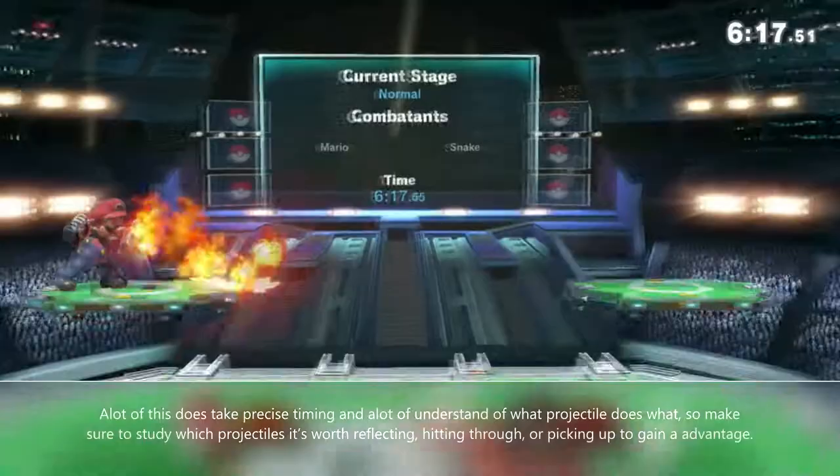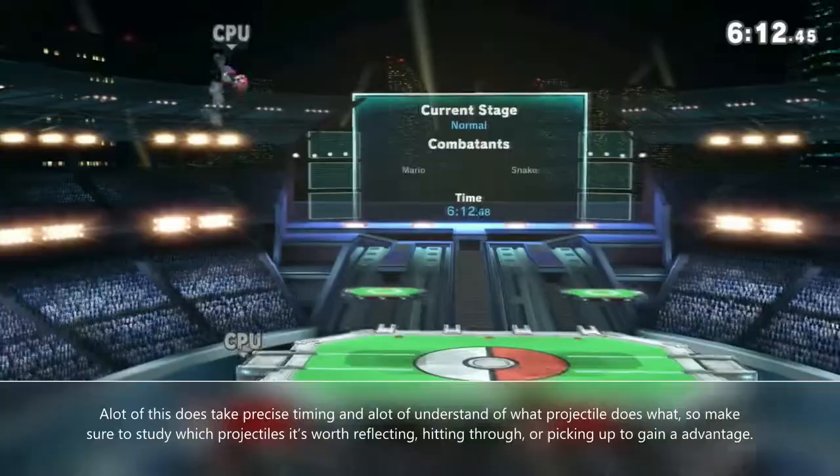Using FLUDD and fireballs to disrupt the opponent's neutral and place them in difficult positions will be essential. A lot of this does take precise timing and a lot of understanding of what projectiles do what, so make sure you study which projectiles are worth reflecting, hitting through, or picking up to gain an advantage.